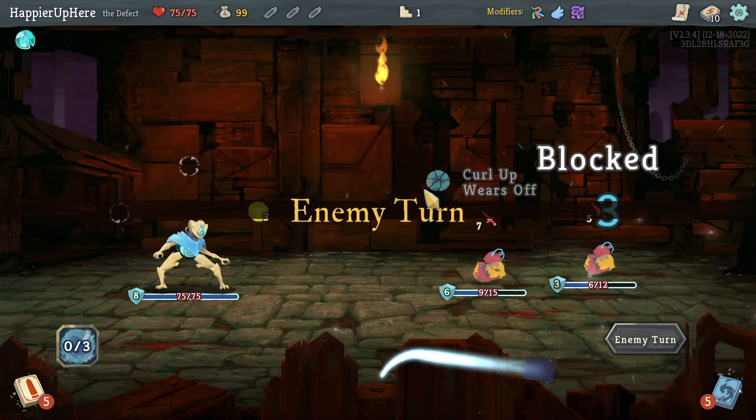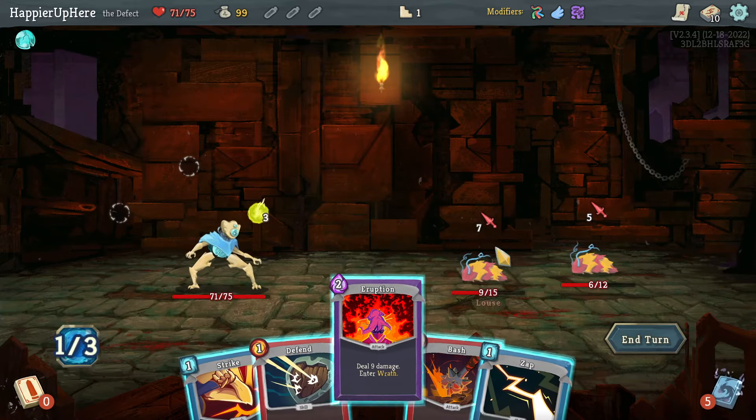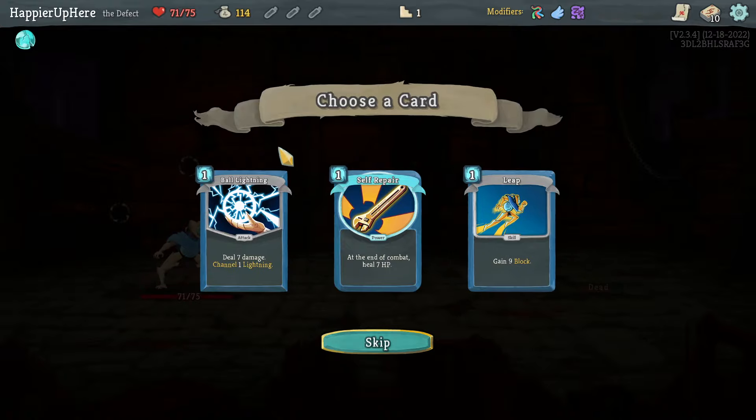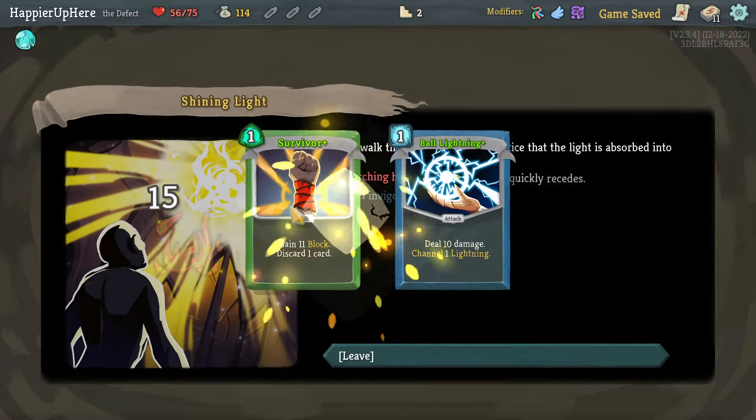I actually think I will remove the Eruption because it's going to be really hard to use on Acts 2 and 3. I see Ball Lightning, Self-Prepared, and Leap — I think I'll go for an orb deck, so let's take the Ball Lightning.